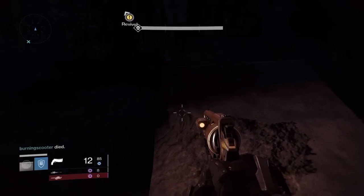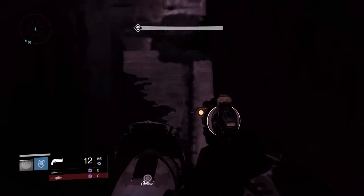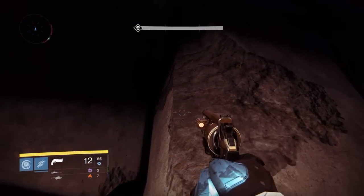Now I'm just showing you that you can go ahead and do this with all the characters. This is on my Titan and quite honestly I bet the Titan is the easiest one to get to because he has that extra height on his jump. Same thing — jump over into the opening and then down.